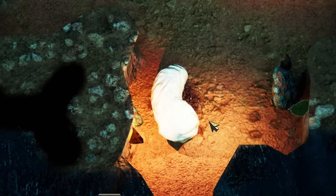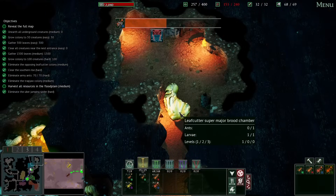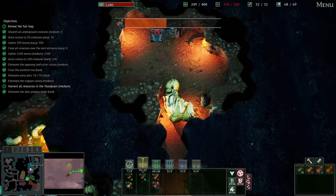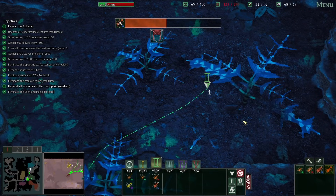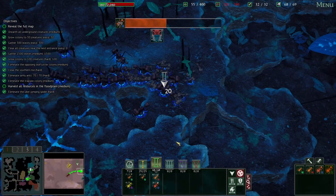Now we just have to wait — whoa, that egg is huge! I cannot — oh, it just kept growing. How big is this thing gonna be when it hatches? Because it also takes 1,000 food to hatch it. So to make that go faster, I'll set all my soldiers to start gathering as well.